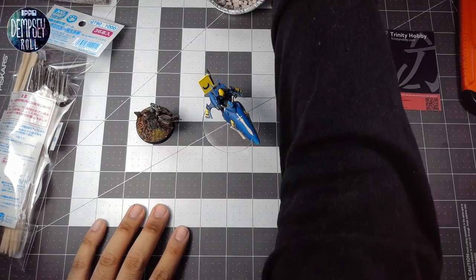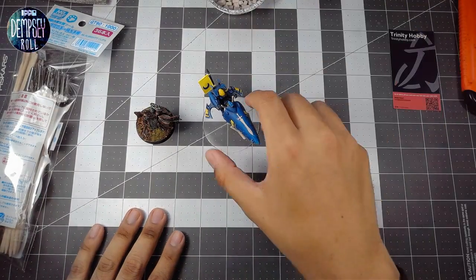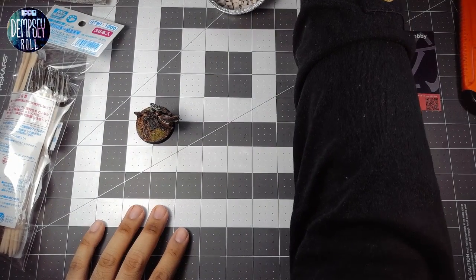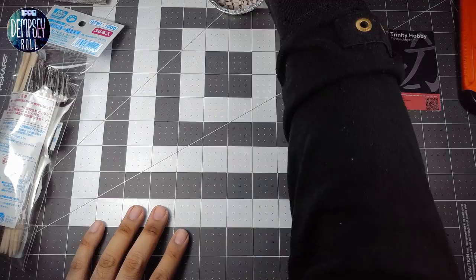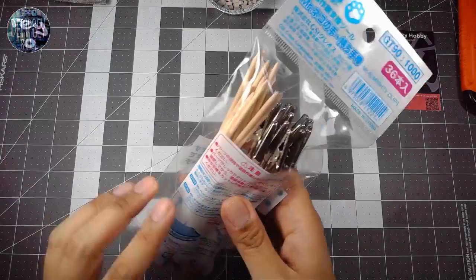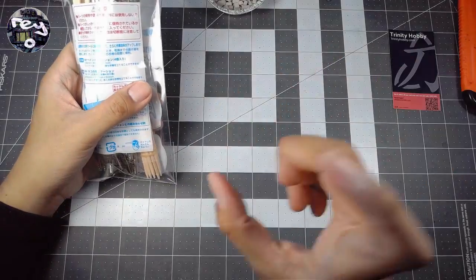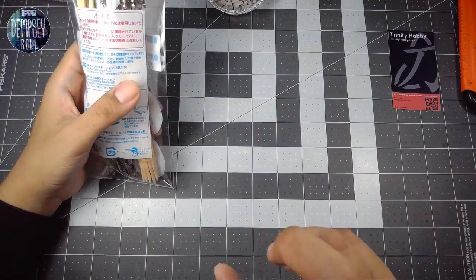We still might use a cardboard box — the cardboard box idea is still good. But having the stand plus the clip makes it easier to spin the model around, spray it, and get all the angles. It's kind of handy.